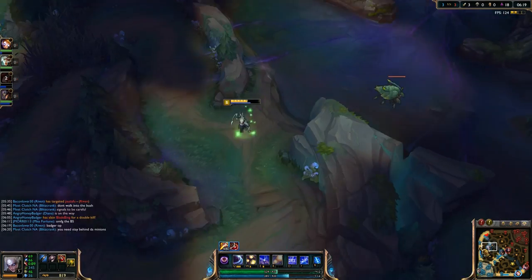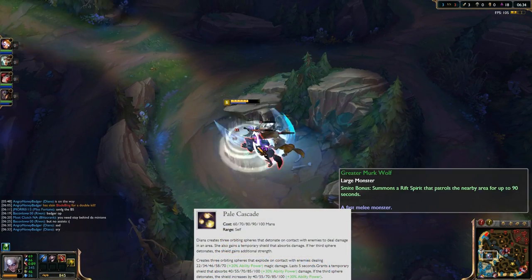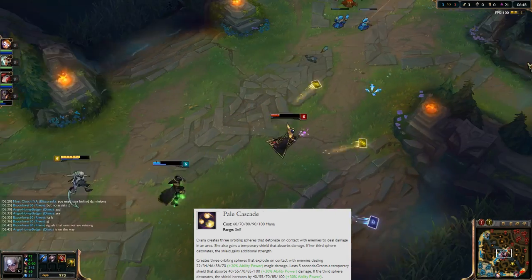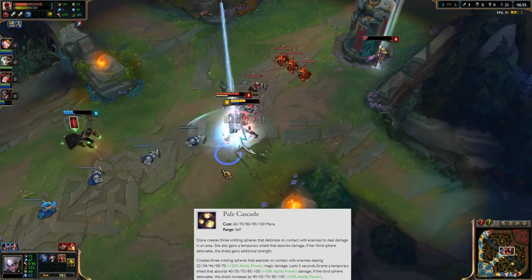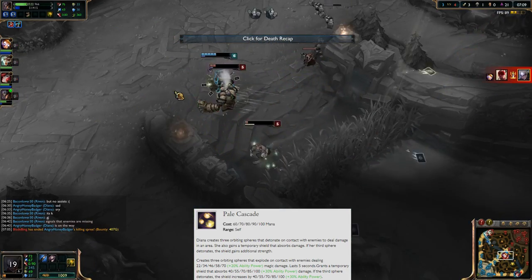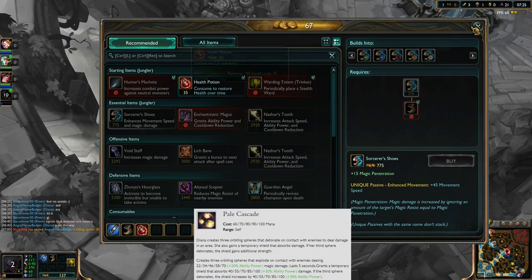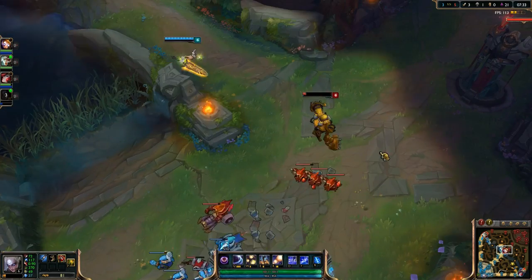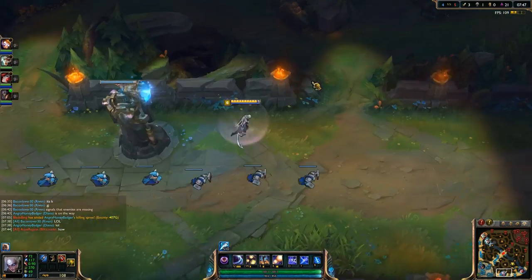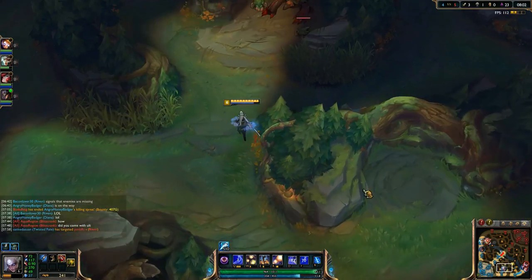At level one, put a point into your W — Pale Cascade. You get three orbs that go around you. They last for five seconds or detonate on contact with enemies, dealing damage. If all three detonate, you also gain a shield, and that shield is refreshed if all three orbs go off. It's very good, helps you out in the jungle, and keeps you really alive in the jungle.